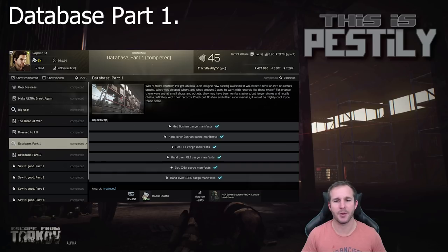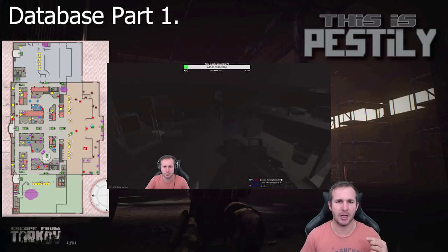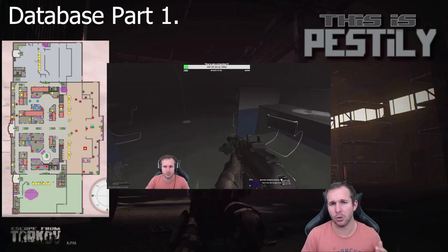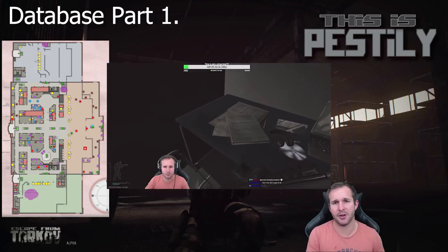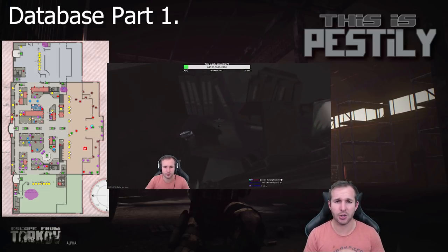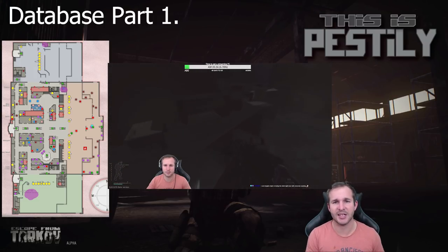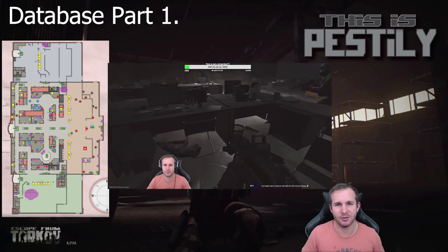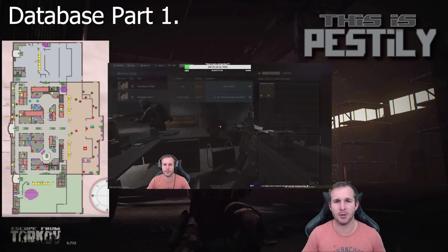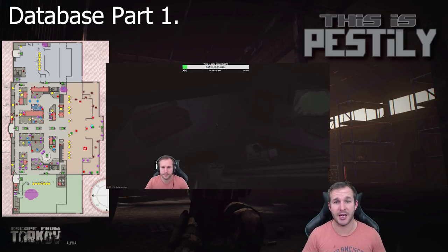Next we have Database Part One. This requires you to go to three locations within Interchange and loot the manifests, all located in the major shopping areas. For Ollie it's inside the store. In Goshen it's in their computer tech area, and lastly for IDEA it's in their headquarters office on the side. I've marked it on the map — check the video to make sure you know where you're going. Once you've looted them, survive the raid and hand it in.